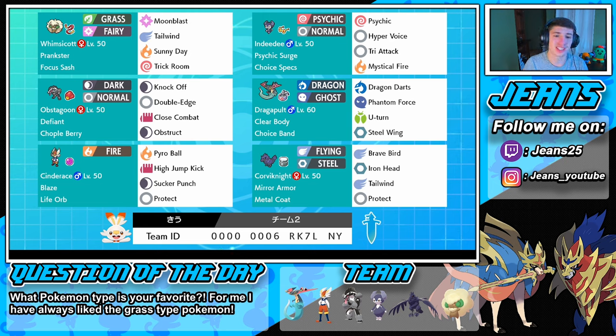Next spot we got Obstagoon rocking a Chople Berry with Knock Off, Double-Edge, Close Combat, and Obstruct. This thing is a beast — its physical attack has got to be through the roof with all these moves, gonna do some work on the offensive field. Then we got a Life Orb Cinderace who is going to do some work just like that Obstagoon.